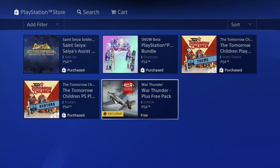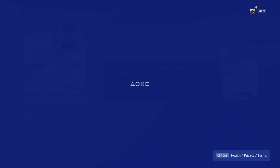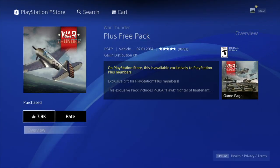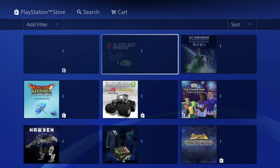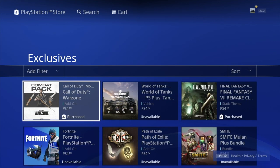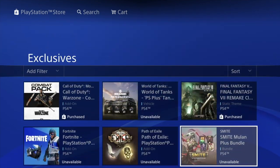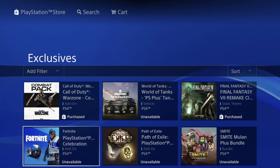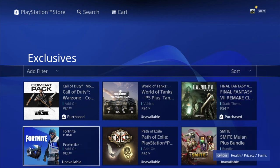Then we have our very last option — we're going to download this as well. Hopefully there isn't that unavailable message, and there isn't — it says purchased, perfect. Now what we're going to do is confirm any of these. For example, some of them gave us that 'unavailable' message — such as the Fortnite one or others — they all said unavailable, but that's not true, it is available. You already downloaded it and it's good to go — we can verify by going into the game.